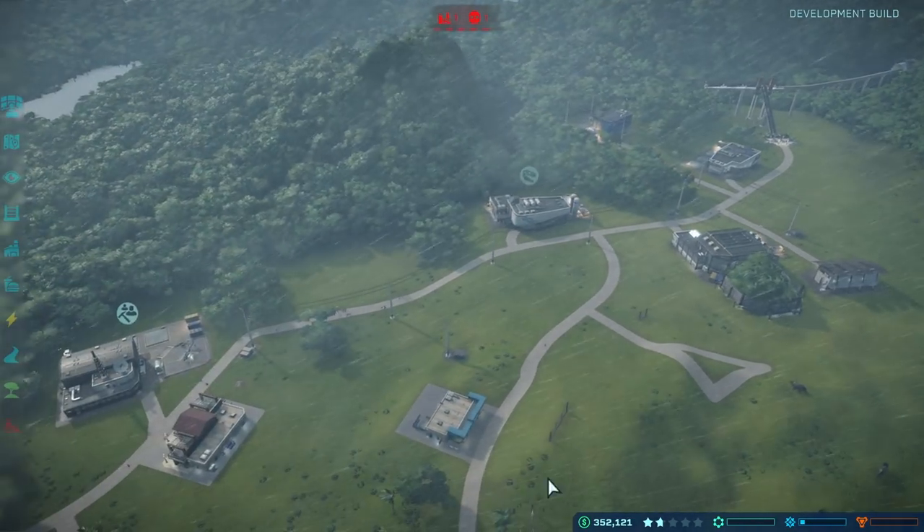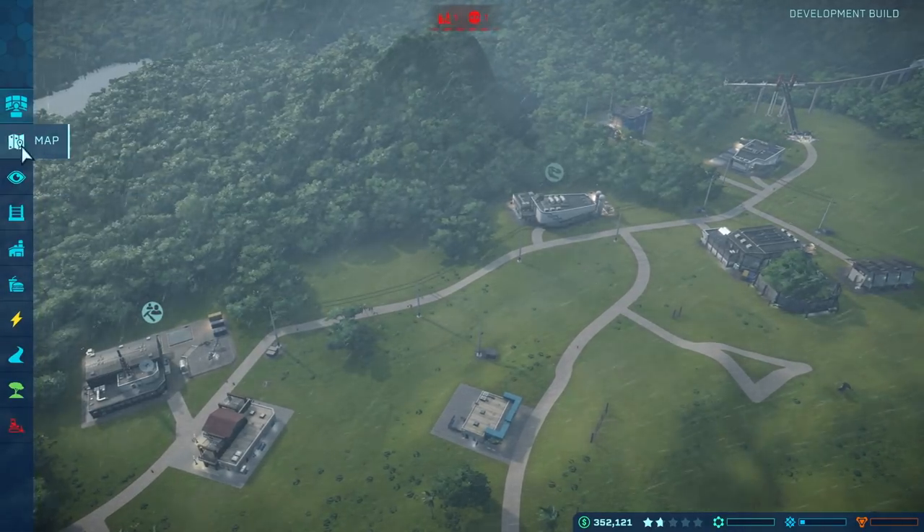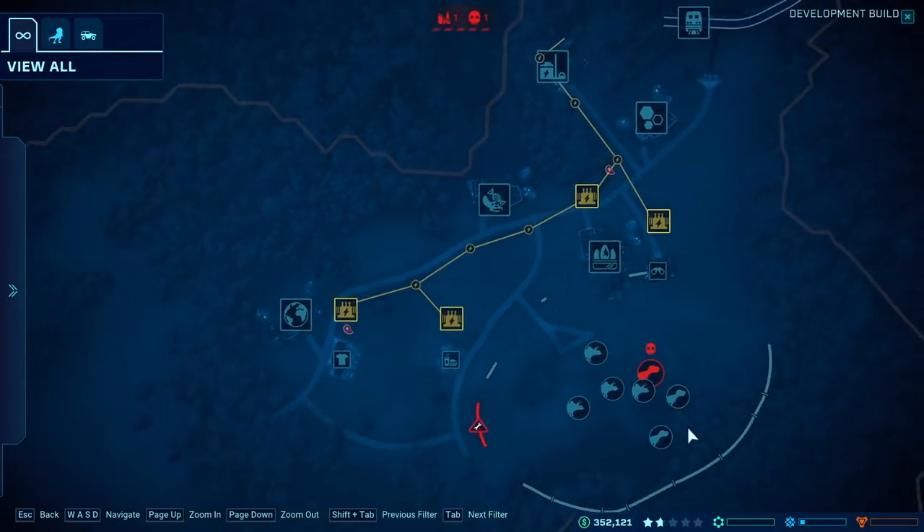Do you have any sort of trick or hint for first-time players picking it up that they might not realise at first? One thing I would definitely say is check on your fences all the time. It's always worth checking on your fences because you never know when there's going to be a hole that just appears from out and over on them.